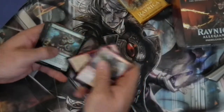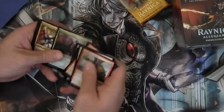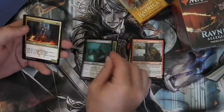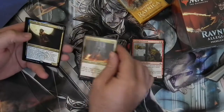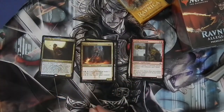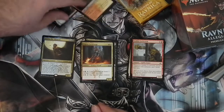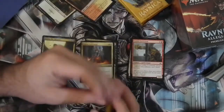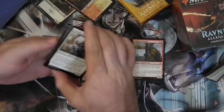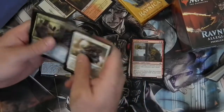Straight through the commons — there's nothing special in there. Then we have Mulderhulk, the Lolth Giant, Legion Guildmage, and Arata the Silencer — a legendary creature that happens to be Dimir. Not a bad start, not great, but not bad.